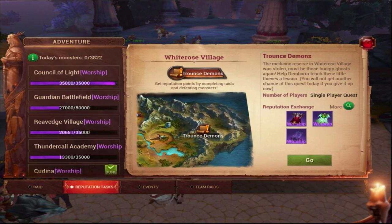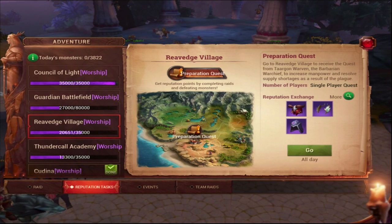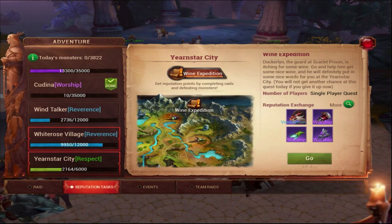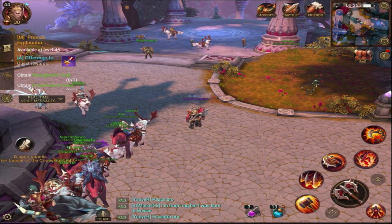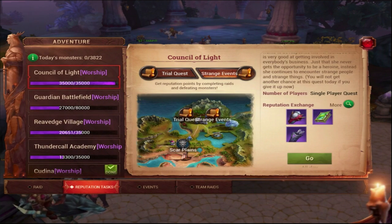If you do Yearnstar City and White Rose Village first, you can't get XP from Council of Light and Ravage Village, so you have to choose. You'll obviously get more XP from the harder ones. You click Yearnstar City, click Go, it takes you there and gives you a blue quest. You can do it automatically or manually - do all these solos.